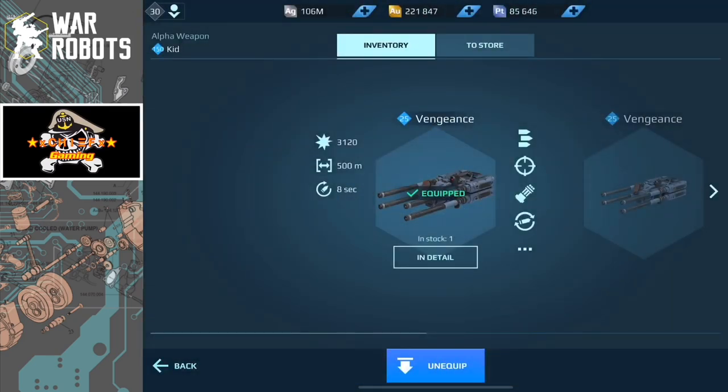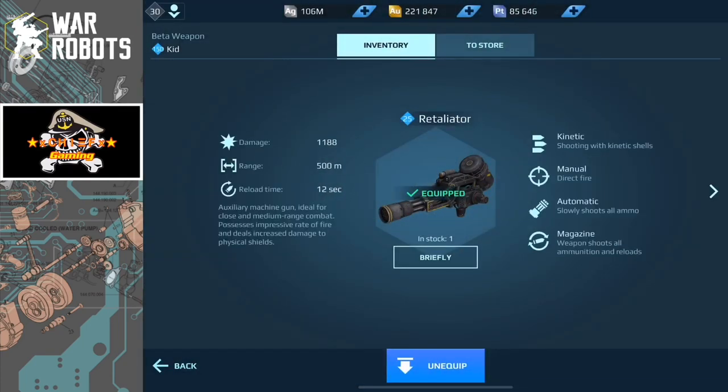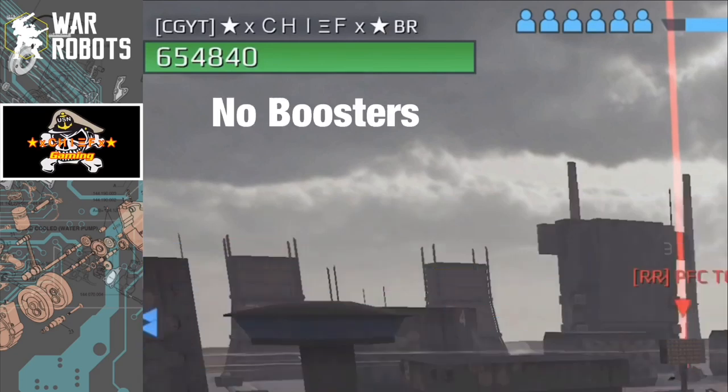A quick look at the weapons: the alpha weapon is the Vengeance, which has defense mitigation built in — same with all alpha weapons for titans — with a range of 500 meters and it is a machine gun. The Bravo weapon is also a machine gun at 500 meters. Titans have two abilities: the first is called Full Action, which increases The Kid's resistance by quite a bit and raises his alpha weapon for use. The second ability is Stove — a 100-meter area effect that does damage each second to any enemy within it.